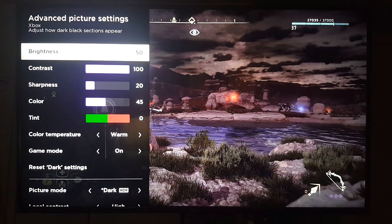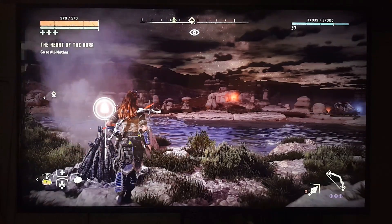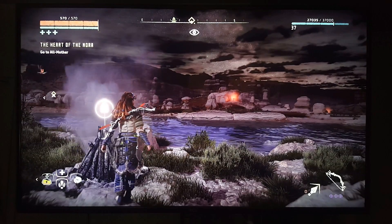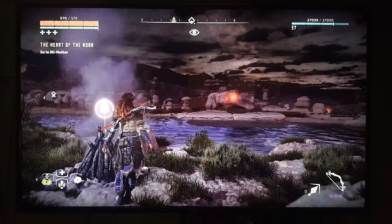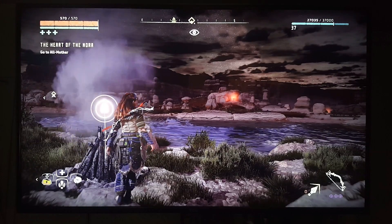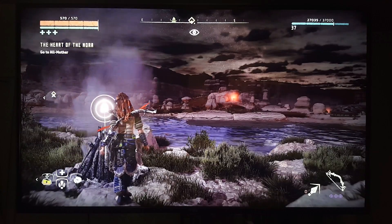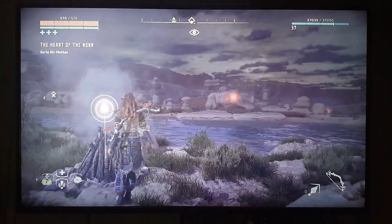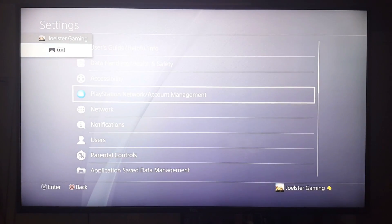The other expert settings, accessible through the app, include color space set to auto. The reason I'm doing this video is because one of my subscribers said that HDR looks very dark on his TV — he has the same TV — and I wanted to see if there's a settings issue. Let me also show you the PlayStation settings.